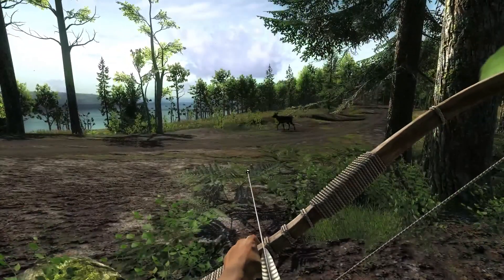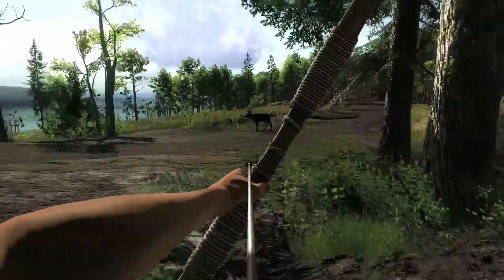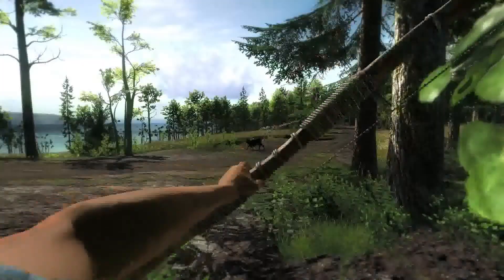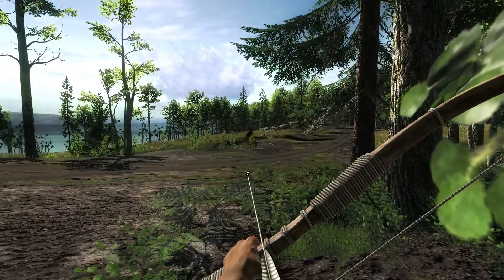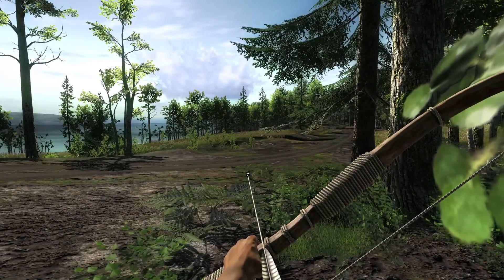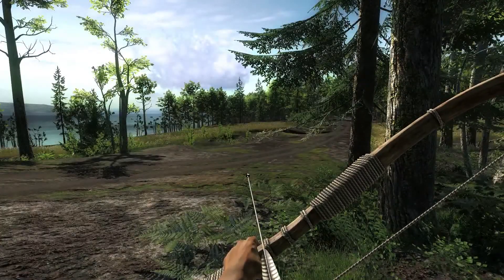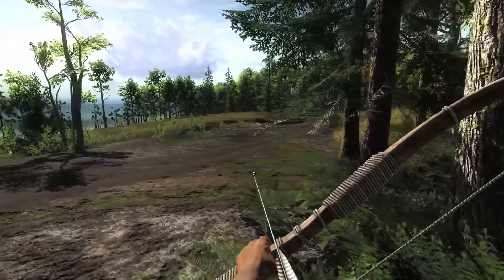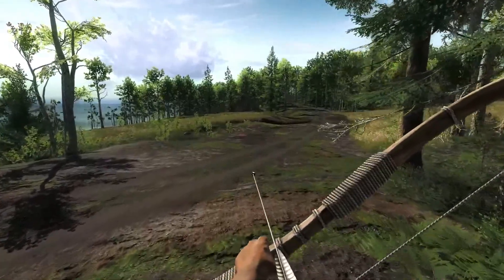Take him out with the Cableback. He's almost the same colour as my broadhead there. Got him — looks like a beautiful shot too. I think that was a lung — very nice. He's out in the forest there; didn't drop him, but it definitely looked like good shot placement.